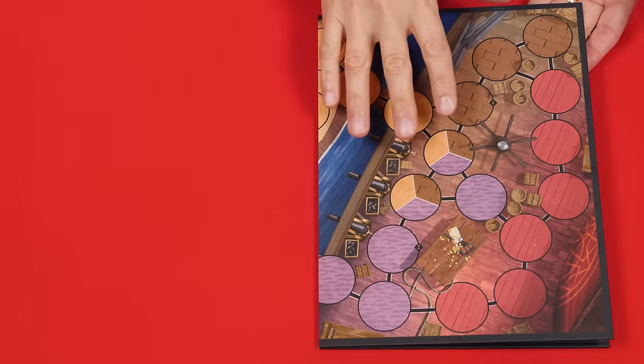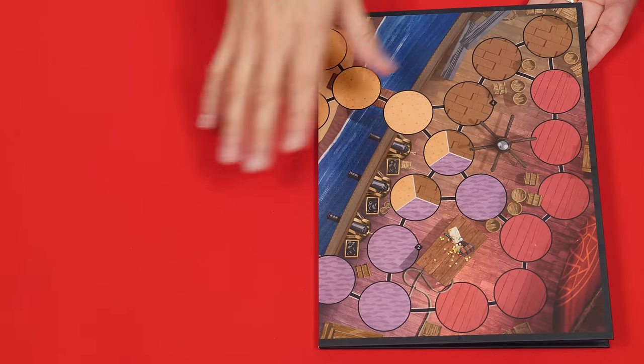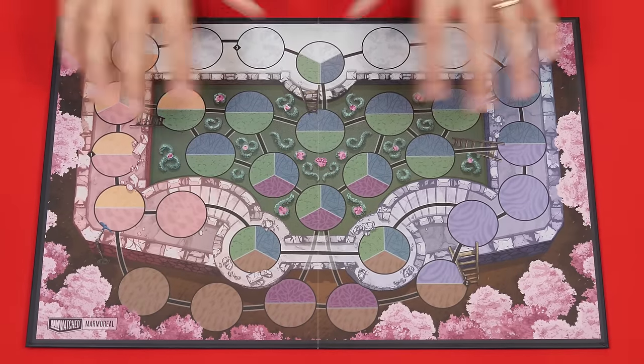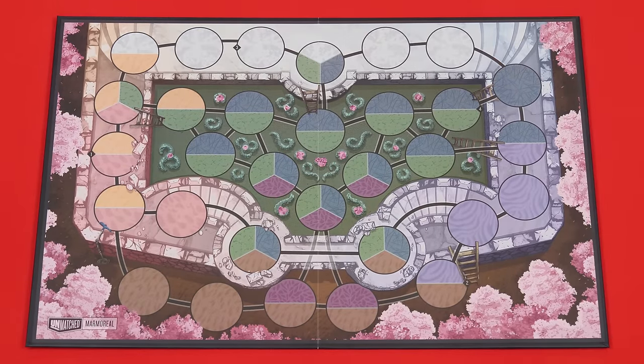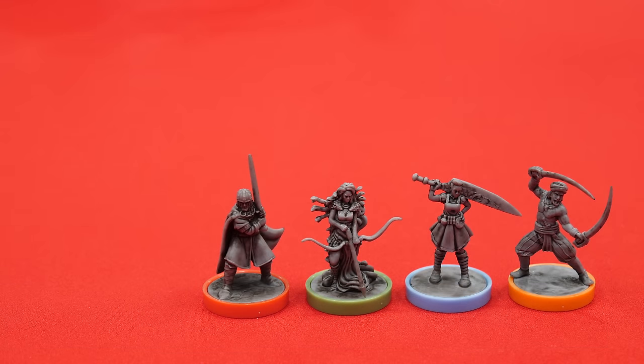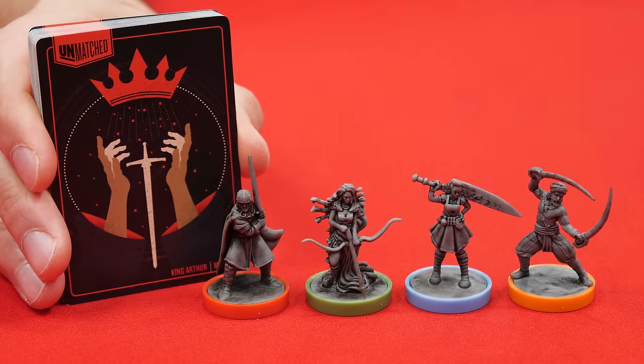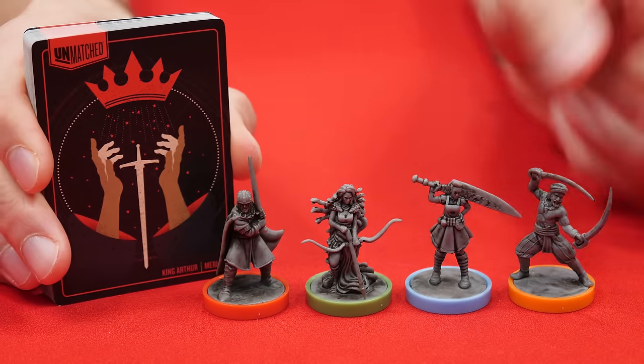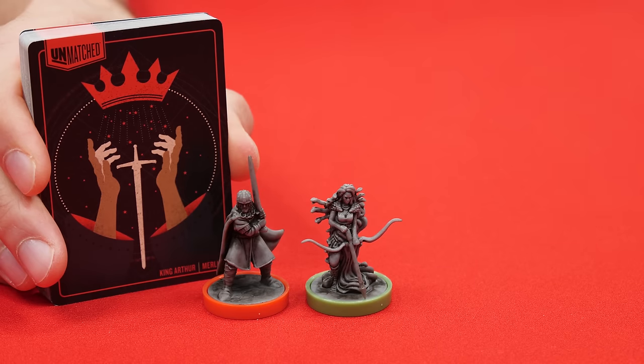To set up, place the double-sided board in the center of the play area with either side face up — the different sides provide different layouts and new ways to experience a fight. Each player now chooses one of the four included heroes along with its 30-card action deck, which will be marked with that hero's name on the back. We'll assume that you have two players, but there are rules for three or four player team games that we'll talk about later.